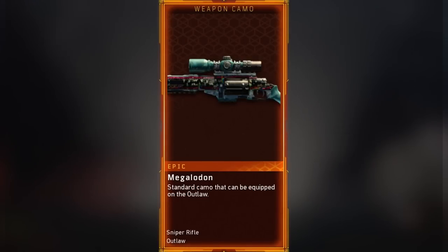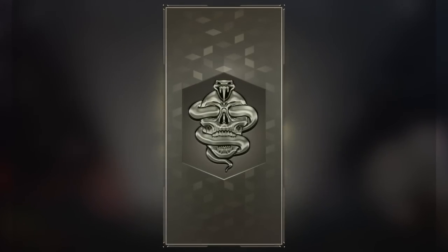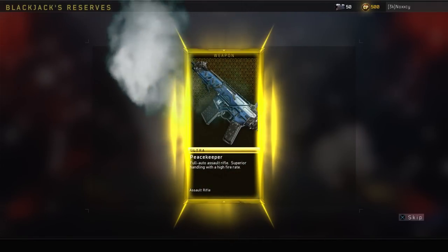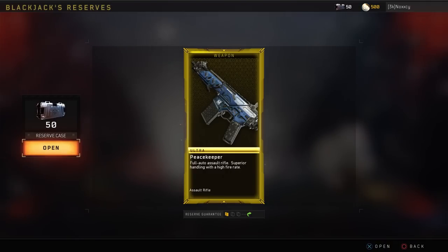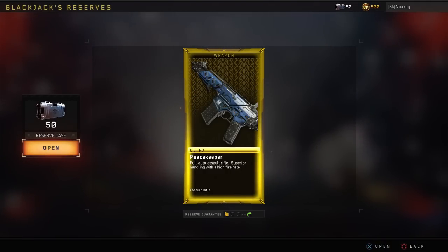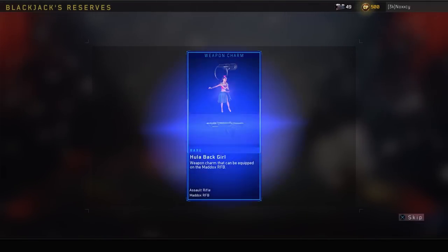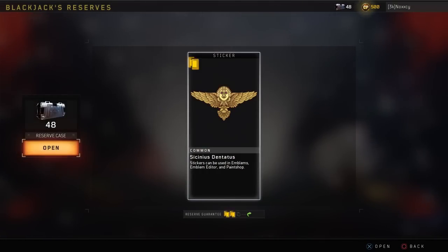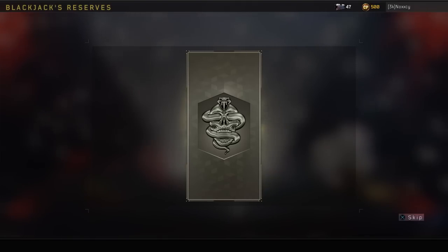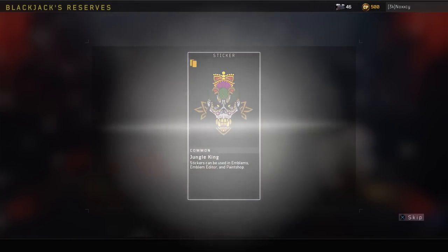Oh, that's actually new - what is that? The Megalodon Outlaw, so this must be a new camo. And we actually just got the Peacekeeper - what the hell, we did it! I am actually pleased with that. I was not excited to get any weapons but we actually just got the Peacekeeper, that was the one I wanted the most - let's go!